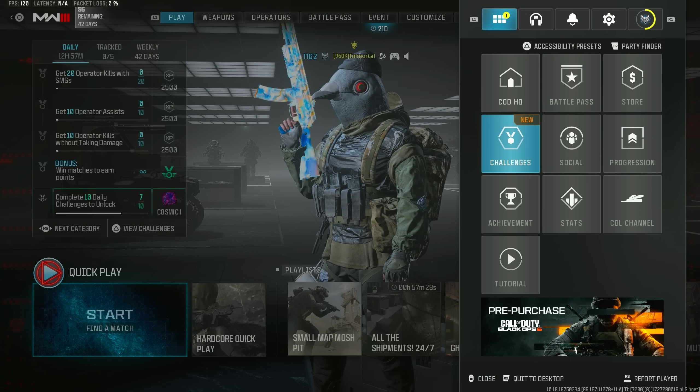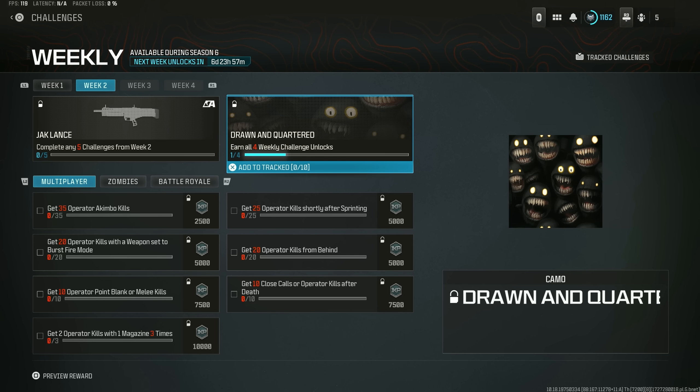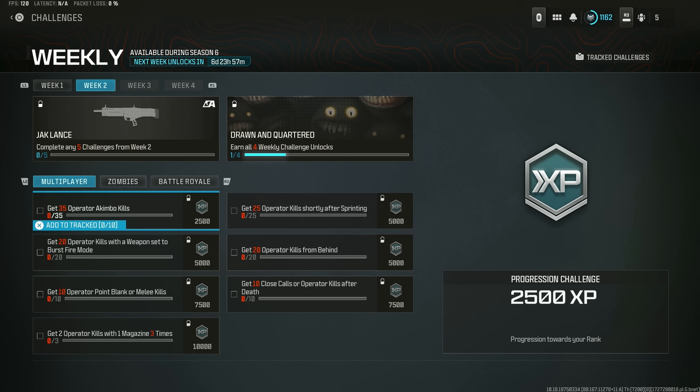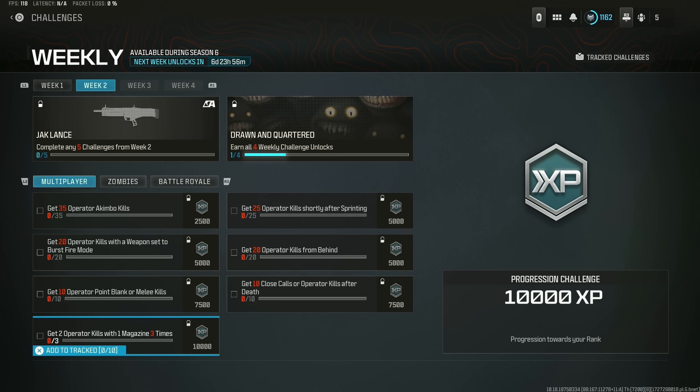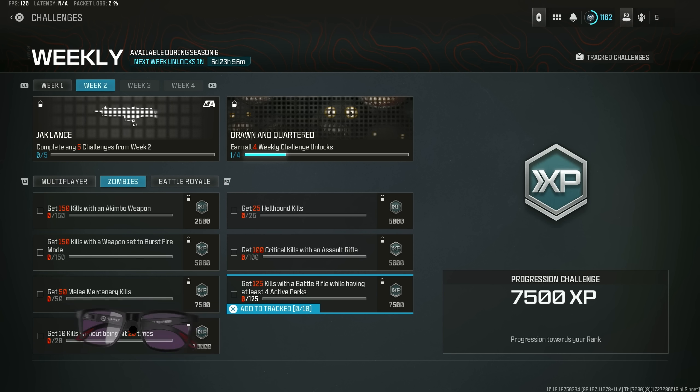Because it's Wednesday, we've got our new set of weekly challenges for season six — these are the week two challenges. The reward this week is the new Jack Lance MX Guardian kit that basically turns it into a triple shot, rotating shotgun. By unlocking the Jack Lance, you also get another tier done for your Drawn and Quartered season six mastery camo. Complete any five challenges between multiplayer, zombies, and battle royale. For multiplayer this week: get 35 Operator Akimbo kills, 20 Operator kills with a weapon set to burst fire, 10 Operator point blank or melee kills, two Operator kills with one magazine three times, 25 Operator kills shortly after sprinting, 20 Operator kills from behind, and 10 Close Calls or Operator kills after death.